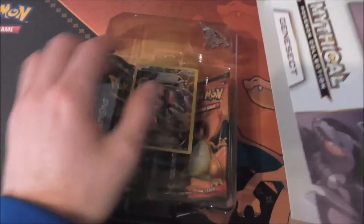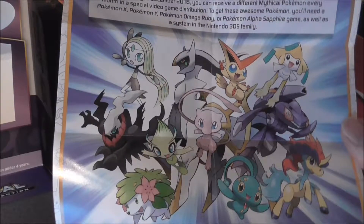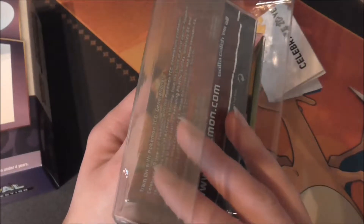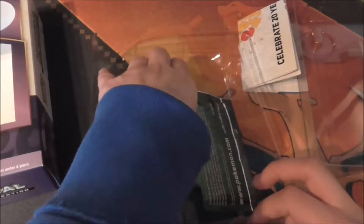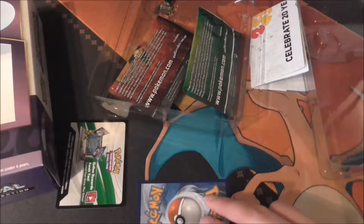Anyway, let's pop this open and have a look at what we get inside. So obviously you get the little advertisement — that's all the Mythical Collection, all the Mythical Pokemon. The ones I have got are Shaymin, Darkrai, and Arceus. I didn't actually get the Mew one because I couldn't find it in time, and it's really expensive to find. There's also a promo code, which I will actually be using because I do have something planned for the Pokemon TCG Online.